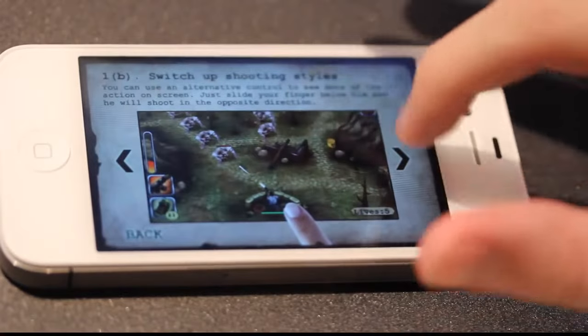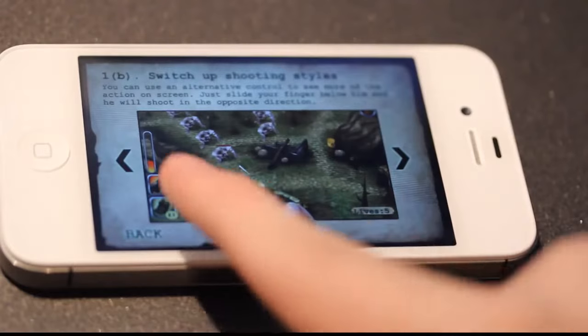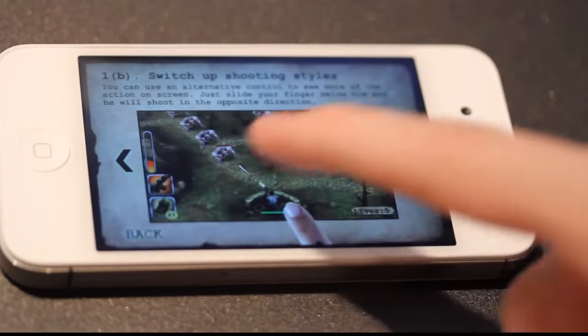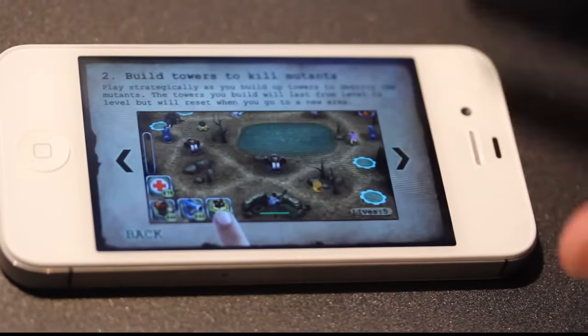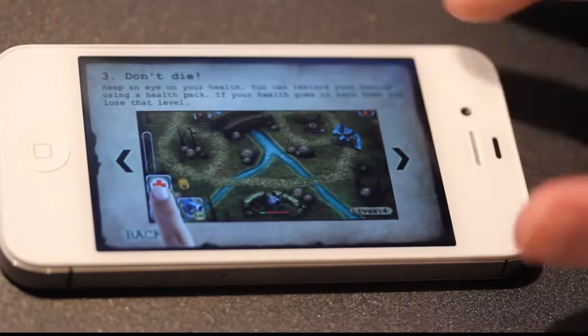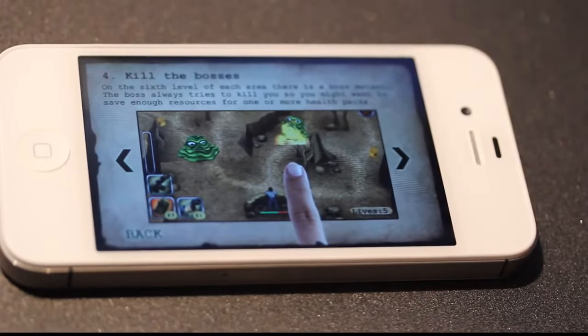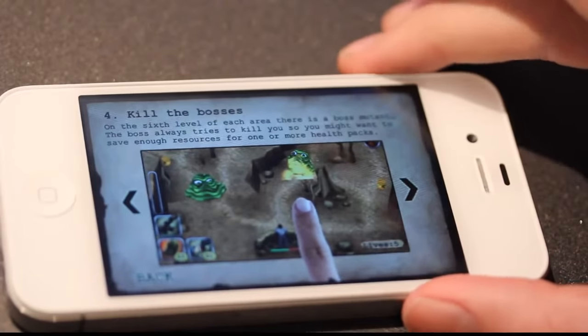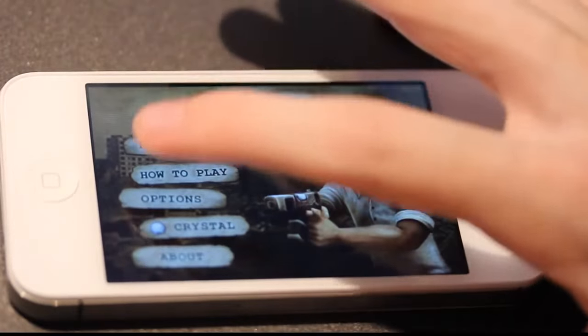Sometimes the touch controls feel a little weird — it doesn't always feel like it's recognizing your input. But the game lets you choose a different control style, so you can fire from down here if you don't want your finger in the way and blocking the mutants. You can build towers, kill mutants, and use health packs so you don't die. Every sixth level of each area you're going to face a new kind of boss — a big tough guy that's going to try to kill you.